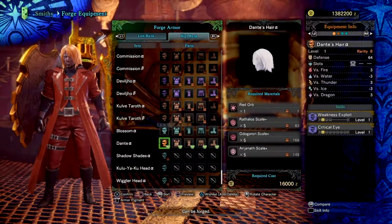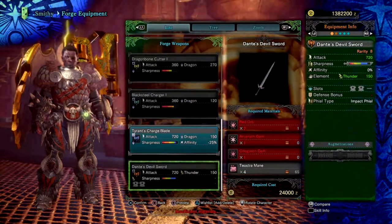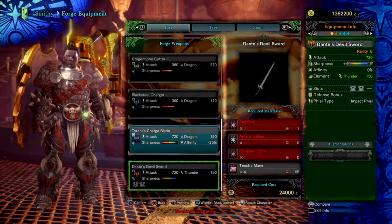Plus a few of the armor pieces come with level 3 dual slots, so there's more freedom for playing around. The weapon also has some pretty good stats as well — it's a charge blade with a large amount of blue sharpness.